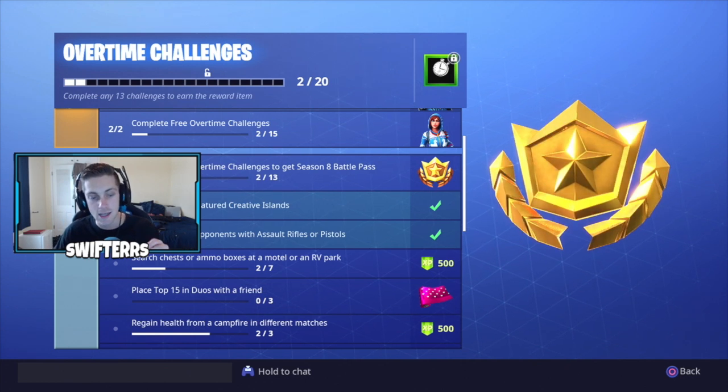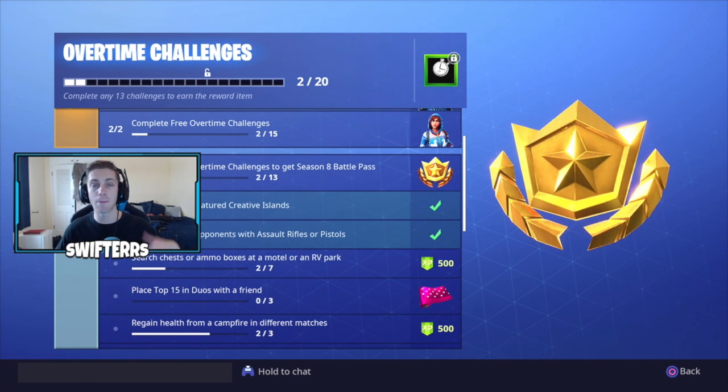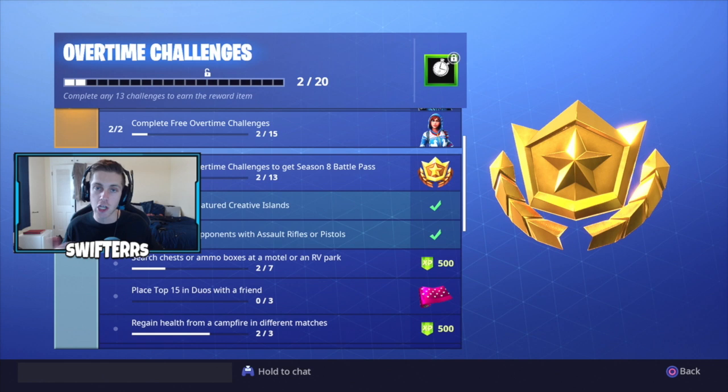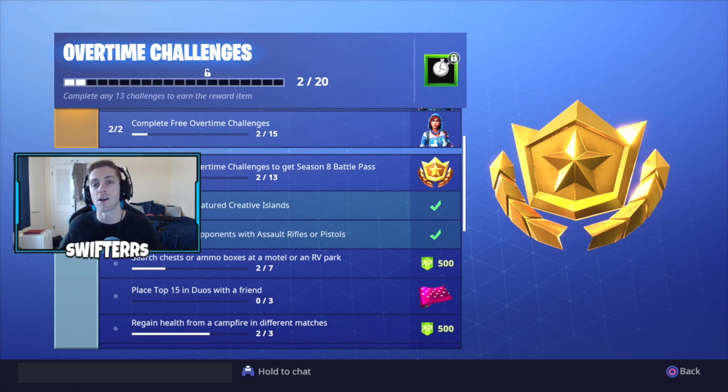Another challenge is to place top 15 in duos with a friend. It makes sense to go ahead and find yourself a buddy — or if you want, you can leave your Epic ID, Xbox Gamertag, or PlayStation ID in the comments section below to link up with someone for duos. Hopefully you guys get top 15 to unlock a brand new Valentine's Day wrap, which is different from the Cuddle Hearts wrap. You need to place top 15 in duos 3 times with a friend. We also have regain health from campfires in different matches — I've done 2 out of 3 — and completing all 3 gives you 500 XP and one more step closer to the Season 8 Battle Pass.